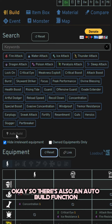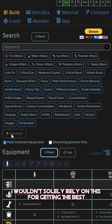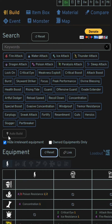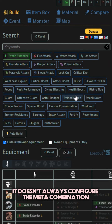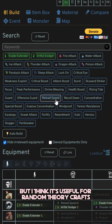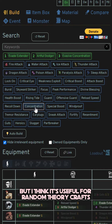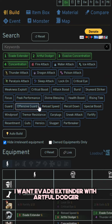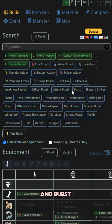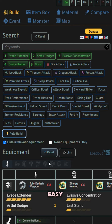There's also an auto-build function. I wouldn't solely rely on this for getting the best or situational builds, as it only shows you one combination and doesn't always configure the meta combination. But I think it's useful for random theory crafts. So say for some reason I want Evade Extender with Artful Dodger, Evasive Concentration, Concentration, and Burst — and boom, easy.